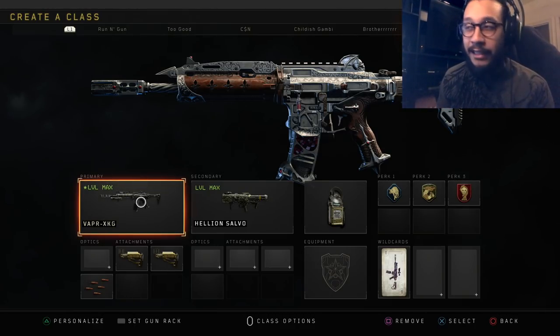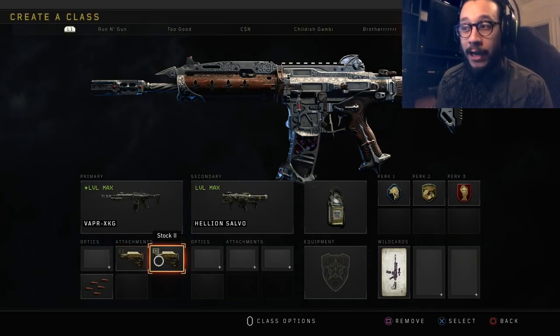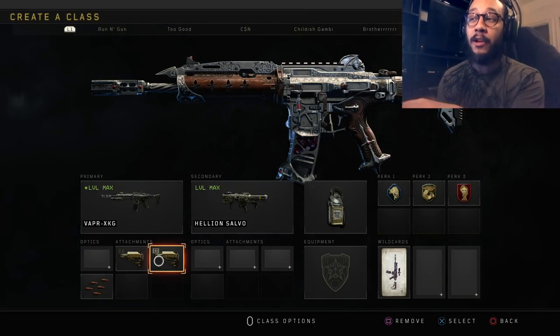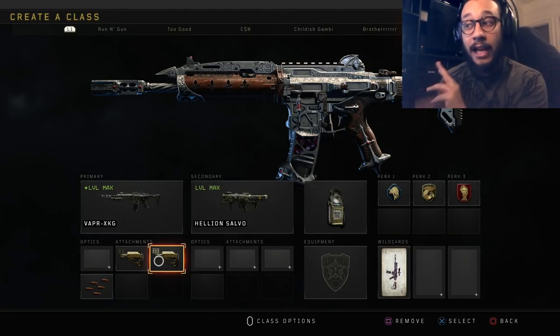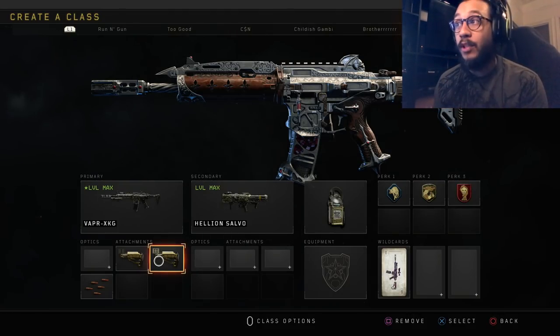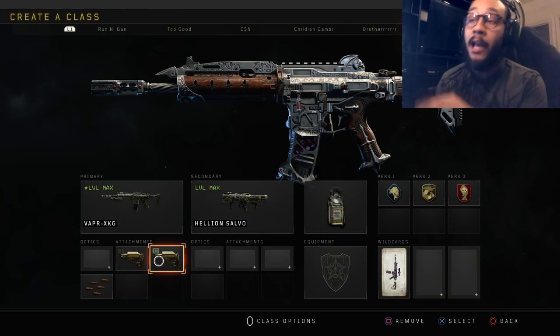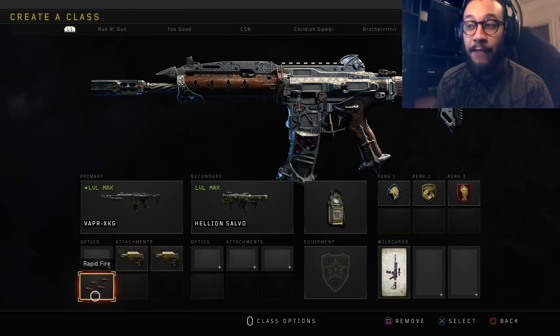You can see right here I'm running the Vapor XKG with the Mastercraft camo, and I'm running Stock 1 and Stock 2. These two attachments are what make the drop shot possible. If you don't have Stock 2 on there, you will not be able to drop shot as fast and as reliably as you can with the Stock 2 option — which is why I love running Stock 1 and 2 on the Vapor.